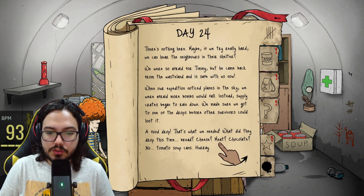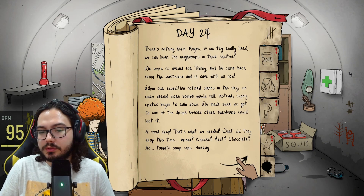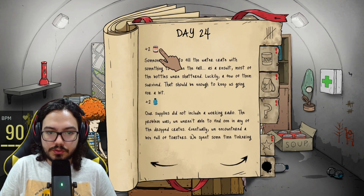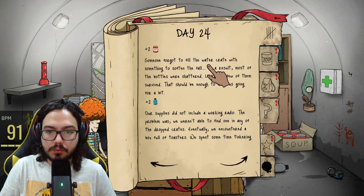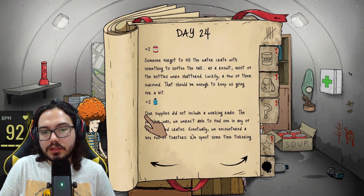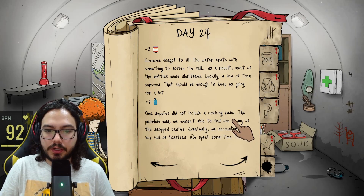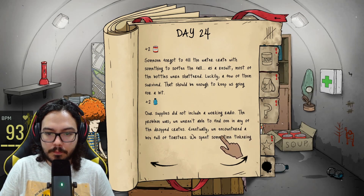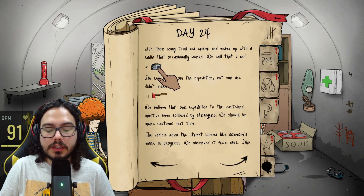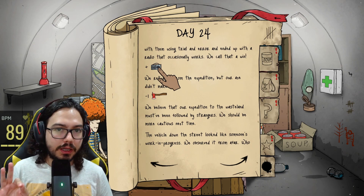A food drop — that's what we needed! What did they drop this time? Bread, cheese, meat, chocolate? No — tomato soups. That's what you're gonna get. Plus two! Someone forgot to fill the water crate with padding — as a result most bottles were shattered, but luckily a few survived. Our supplies did not include another working radio. Oh, you got it! We can actually win this. You lost the axe, but whatever.